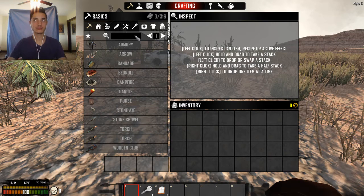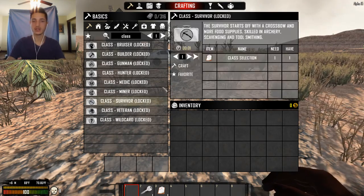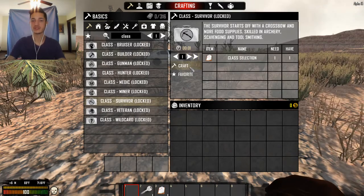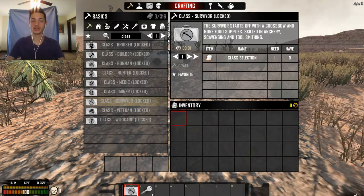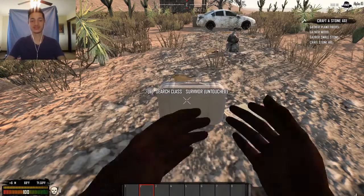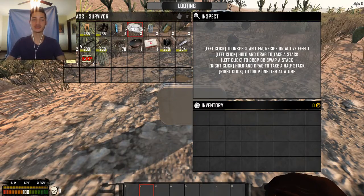I have no class currently. I'm probably going to be a survivor — crossbow and more food supplies, skilled in archery, scavenging, and toolsmithing. For someone who's playing single player, I think survivor is probably going to be the right choice. So what you have to do is lay it on the ground and unlock it, or right-click it with this key. That's a piece of paper in my hand, but it's a key. Open it up and there we go.